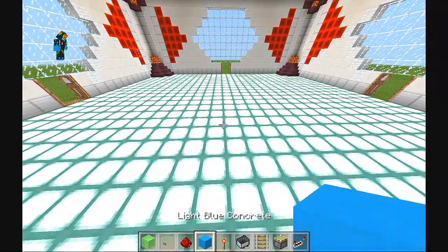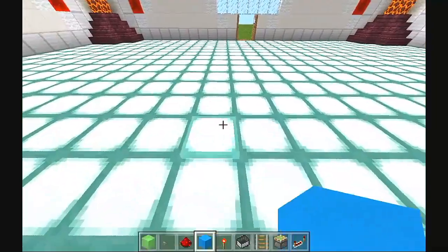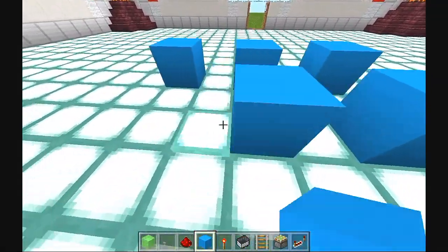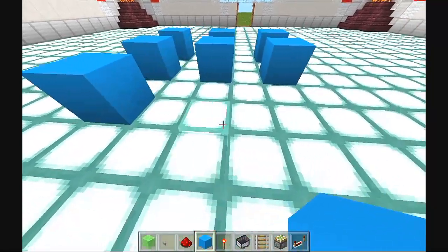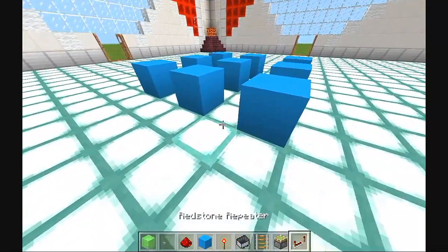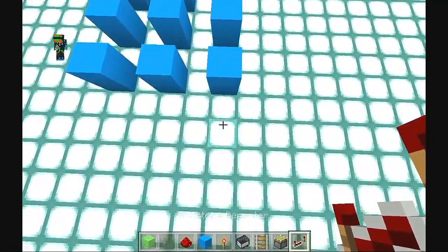Alright guys, so you want to start off by getting any block of your choice. Place them in a square pattern just like this, one block apart as well. Otherwise it will not work — they can't be two blocks apart, it has to be one block apart. I'm going to do it 3x3 as you can see. Very small, very simple to build, so it won't take so long.